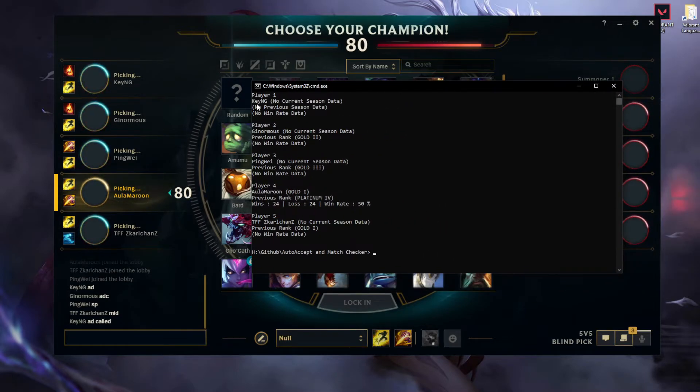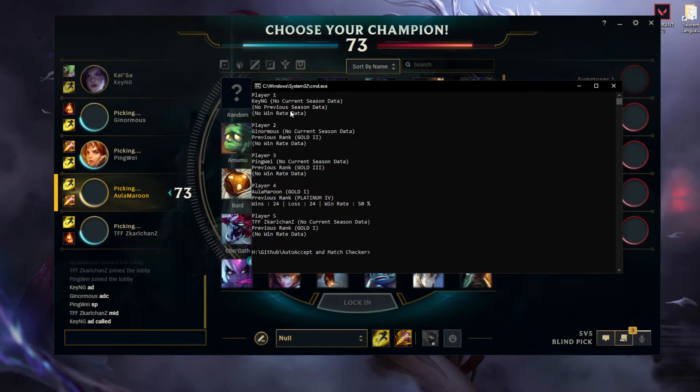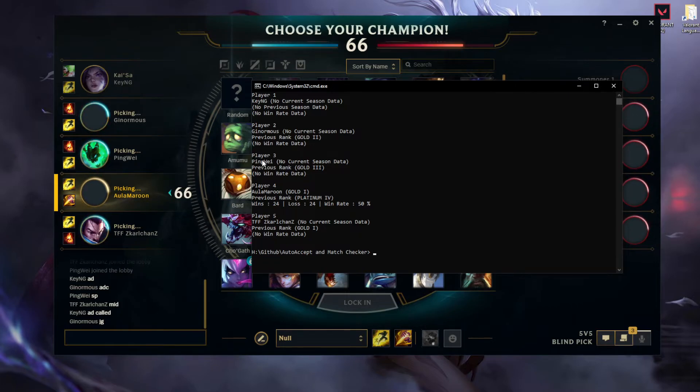As you can see: Player 1 KNG — no current season data, no previous season data, so no win rate. Player 2 — no current season data, previous rank was Gold 2. Player 3 — no current season data, previous rank was Gold 3. Player 4 (All I'm a Rude) — Gold 1 current season, previous rank is Platinum. Player 5 — no current season data, previous rank is Gold 1.